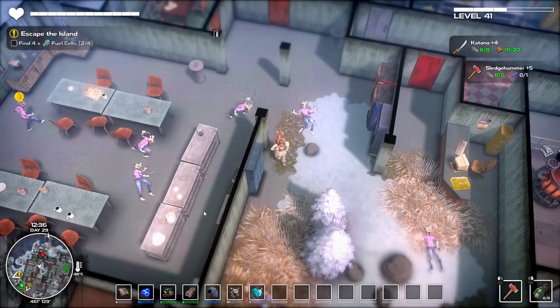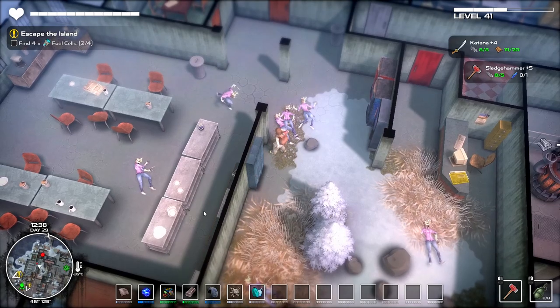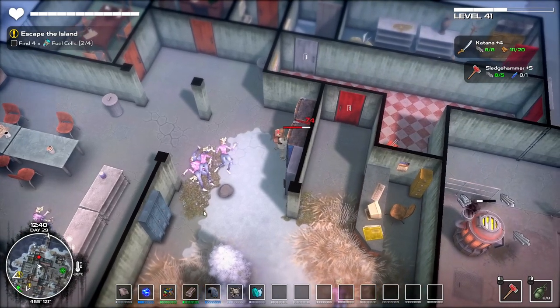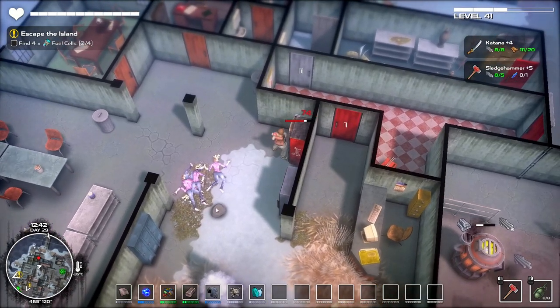One, two — just wait for them to come round the corner — three. Line them up and knock them down. I think these were just iron. Well it's actually a decent chunk of stuff. I've got enough to upgrade the katana — we'll do that in a minute.